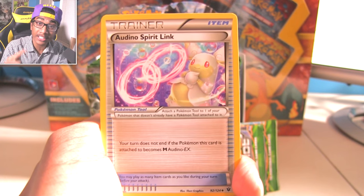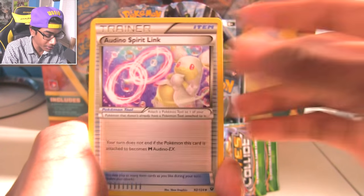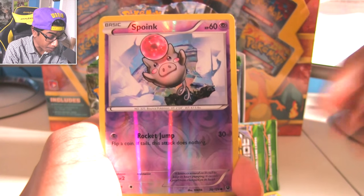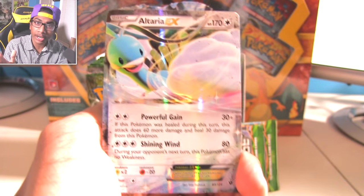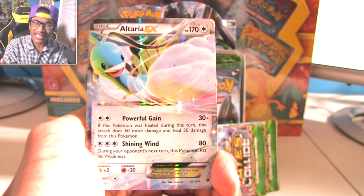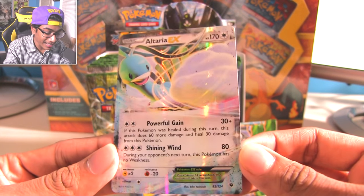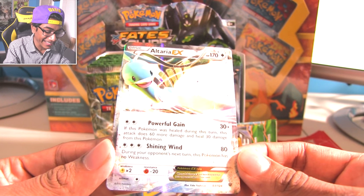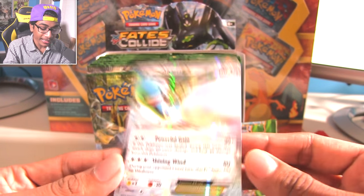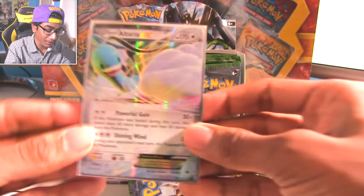Audino Spirit Link - this means good things. Spirit Link cards mean good things, connect with your damn spirits. Spoink and... what the hell? Altaria EX! Altaria EX! We just pulled a glorious holographic. It's got that nice ancient holo to it - and it's not just the camera. You can see that nice flare in real life. It distributes red and then blue separately, some weird holographic. I love it already.